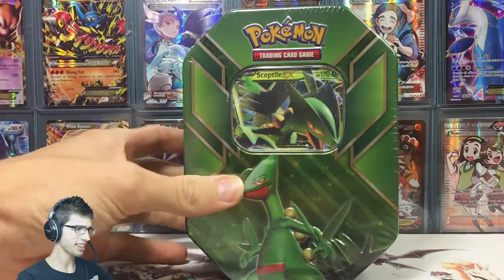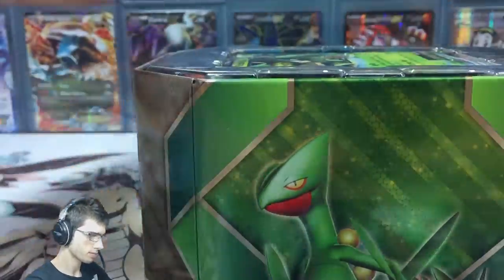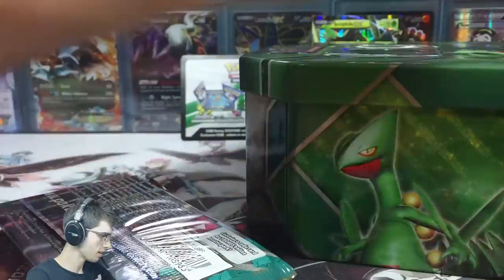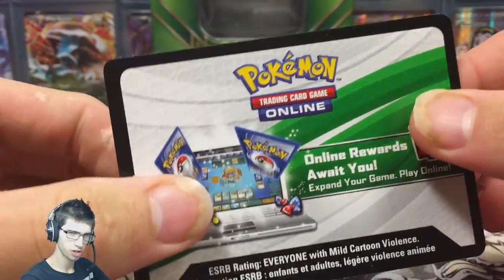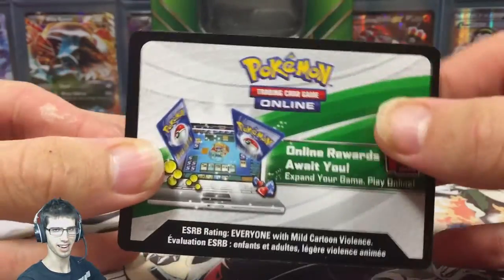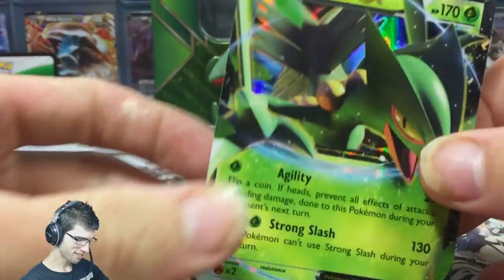Without further ado, I'm going to get this shrink wrap off and show you everything inside the tin. Alright, we're back. In every tin you get the code card along with the 60-card deck. I'm going to keep that one because I'm planning a series where I use these 60-card decks and try to bring out the potential in them in future openings.